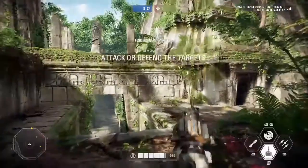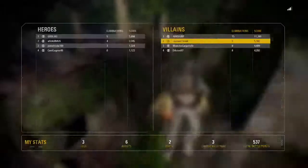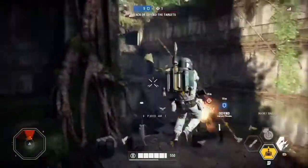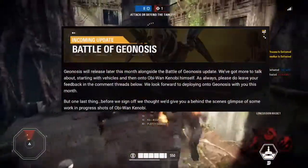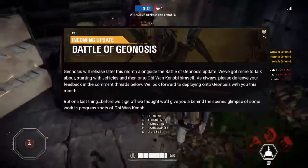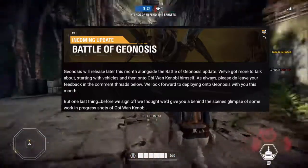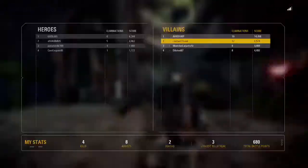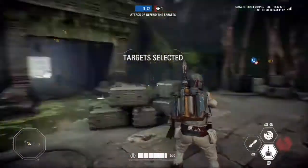This is amplified somewhat by the change of gameplay compared to other Galactic Assault planets. However, we feel that changing the gameplay like this will add more value for our players than just making another classic phase setup. Geonosis will release later this month alongside the Battle of Geonosis update. We've got more to talk about, starting with vehicles and then onto Obi-Wan Kenobi himself. As always, please do leave your feedback in the comment threads below. We look forward to deploying onto Geonosis with you this month.